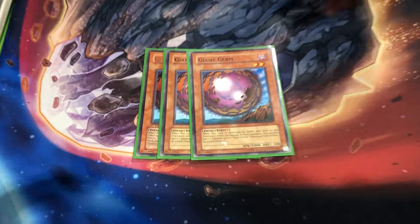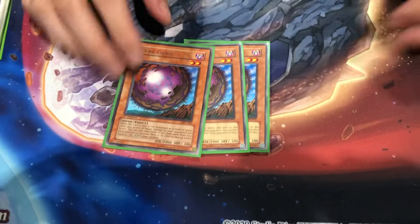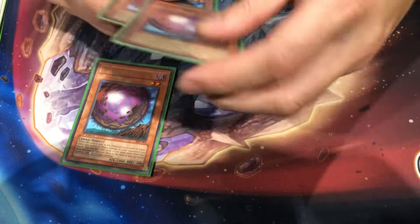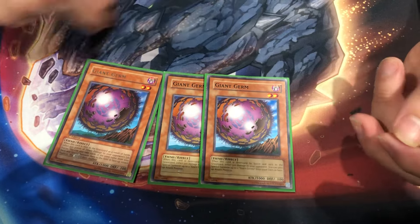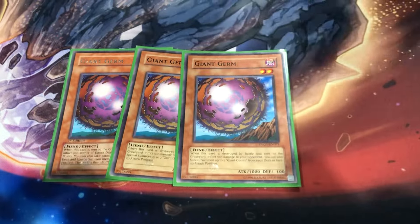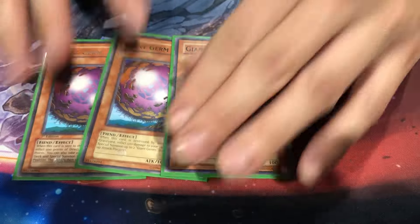I play three Giant Germs. Why do I play Giant Germs? I'm going to an event where End of Time is a thing. Giant Germ does a lot of things: if it gets destroyed by battle, it gets two more from the deck. So you get free tribute fodder and burn your opponent's life points by 500. It has to be destroyed by battle to burn. It's a Dark monster and they're all Fiends.